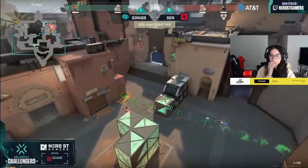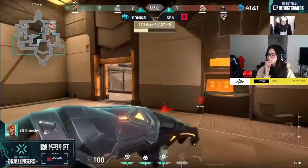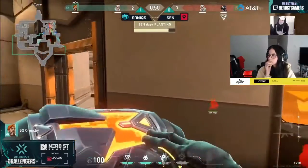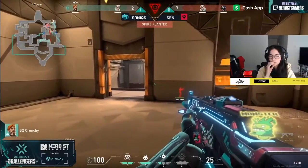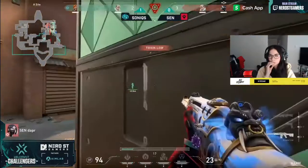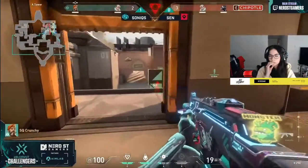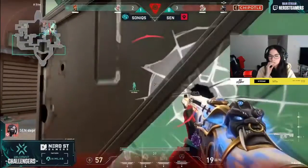Sentinels still going to be able to survive with a 2v2. But that orbital strike coming in — 50 seconds left. It's Crunchy still with a little bit of utility. That orbital strike did nothing as the spike goes into the green box. This is a tough crossfire, but they do have a flank here — the orbital strike reroutes the position to maybe even a better spot for Sentinels, knowing that the flank was coming through short.